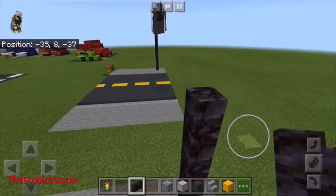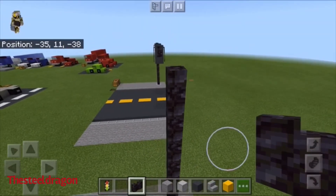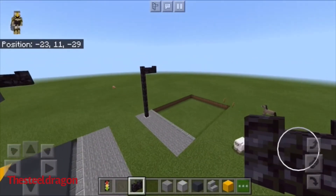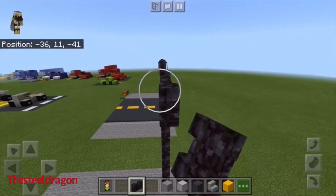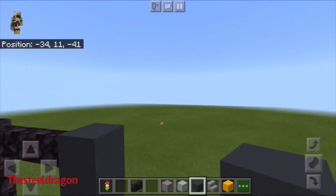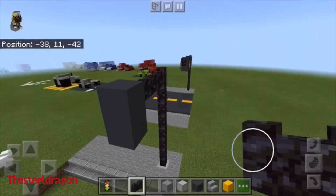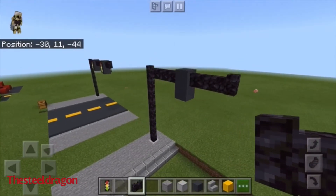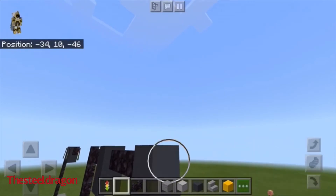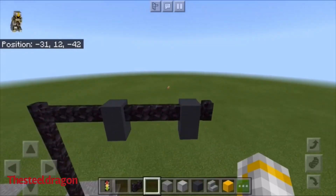I forgot the stoplight piece. So we're gonna go up one, two, three, four, five, six, seven, eight times, then over one, two — let's see if that was right. One, two, three — we're gonna place our gray concrete. Go over about one, two, three more times and put our concrete, then go over one more time.